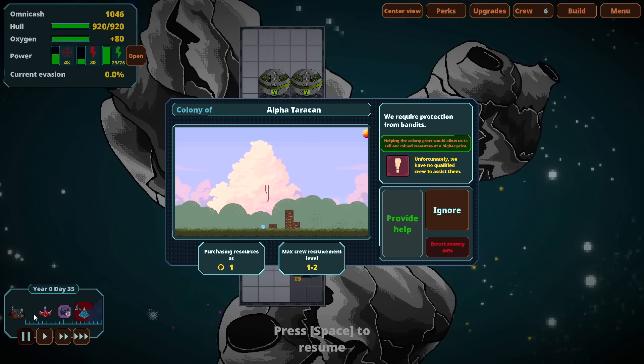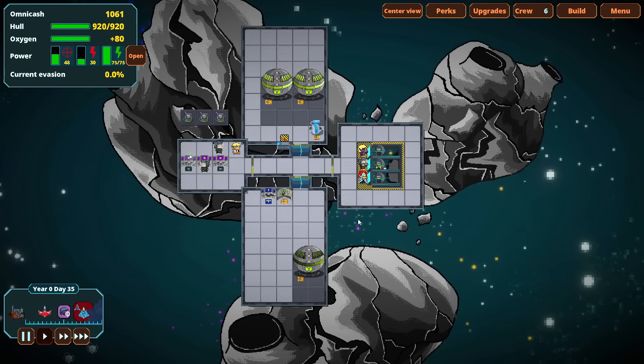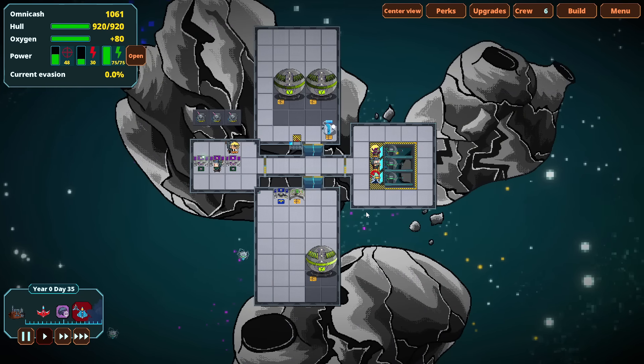Every now and again you're going to find a space colony. The game assumes you're selling your goods to these colonies. When you arrive, they'll ask for a request — money, materials, or a crewman — and if you give it to them, they level up. Each ore node you sell will now be more valuable, increasing your income. They're also the ones sending you crew, so you'll get higher-level crewmen with higher skill caps. For right now, it looks like we can't help this colony, so we've just got to ignore it.